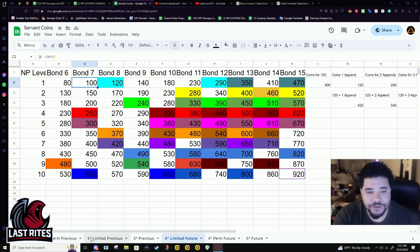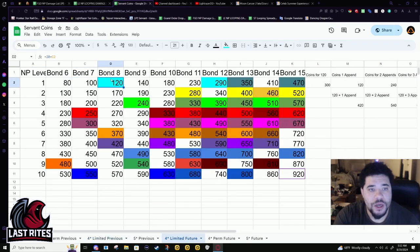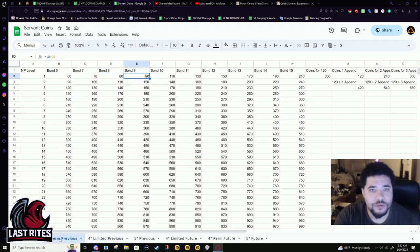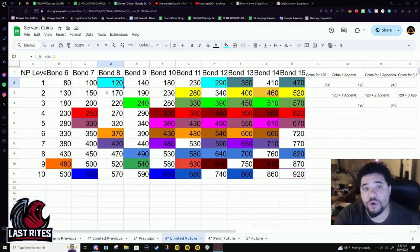Now the change with the limiteds: at bond eight, you're able to unlock an append. So that's one down from the permanent four stars. Before, you were not able to do it — you had to go to bond 10 though. So they dropped it down by two whole bond levels.